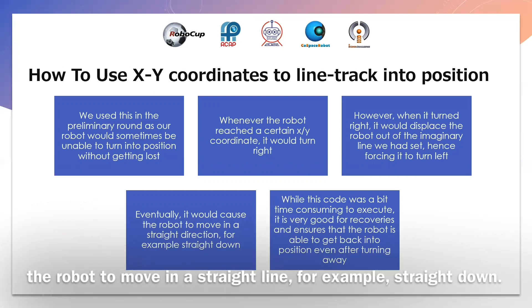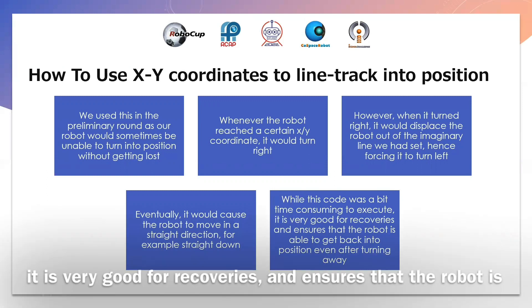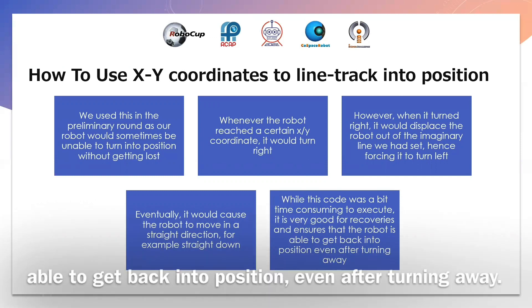Eventually, it would cause the robot to move in a straight line, for example straight down. While this code was a bit time-consuming to execute, it was very good for recoveries and ensures that the robot is able to get back into position even after turning away.